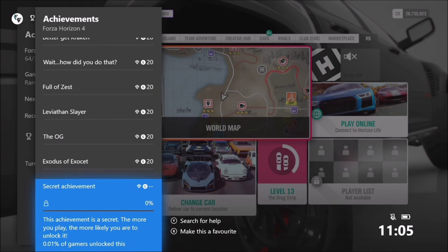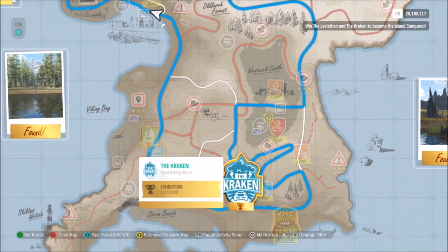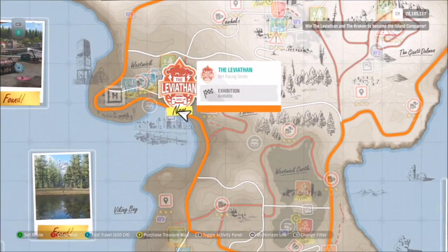You may have seen that there is now a secret achievement in Forza Horizon 4, and it came along with the Fortune Island DLC. Nothing really grinds my gears more than a secret achievement because you can't see how to unlock it, and I'm sure some of you have already seen it.